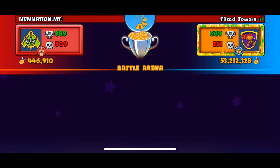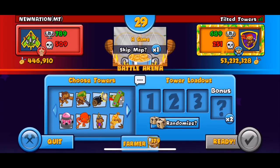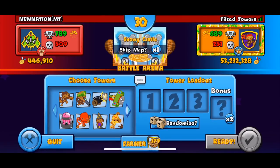We're back with the next opponent — new nation MT — definitely looks like a way more experienced player with quite a bit of medallions. Sometimes you get these higher-tiered players and you start to panic. They're beatable. I got an extra win I'm not even gonna show — this guy just built a bunch of zero-zero ice towers and let me win. We got snowy castle so we can definitely go the dart-farm-wizard strat on this map.